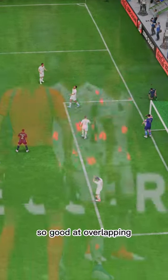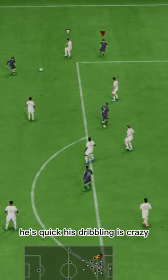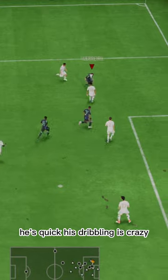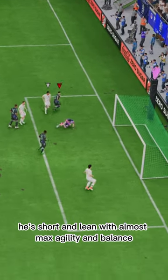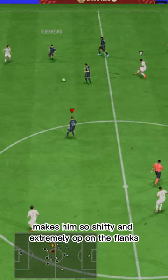He's so good at overlapping and making something happen down the wing. He's quick, his dribbling is crazy — he's short and lean with almost max agility and balance. Makes him so shifty and extremely OP on the flanks.